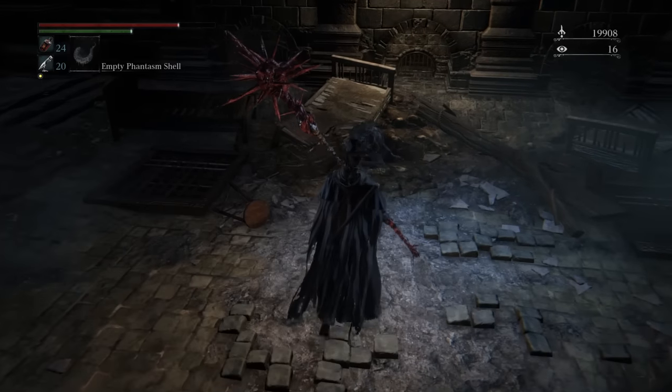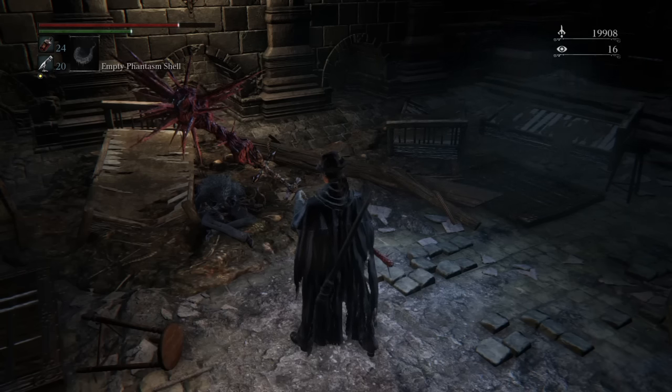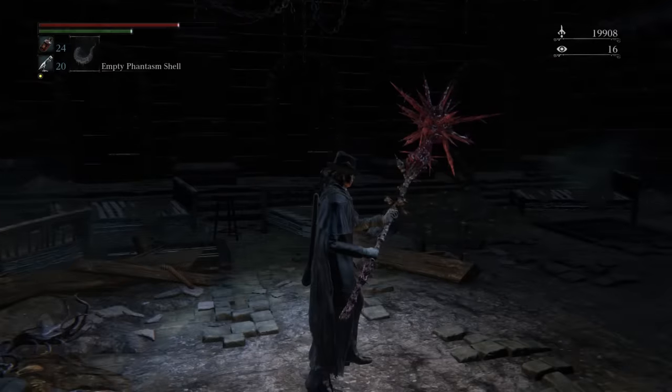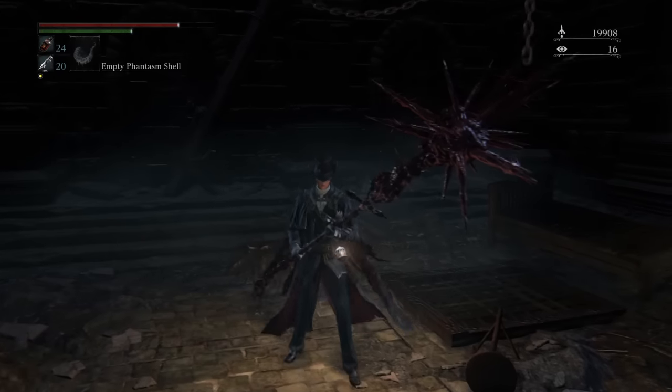Once you're there, you're gonna see a man sitting here. He's gonna tell you a story, then he's gonna ask if you're gonna kill him or not. Of course you're not gonna answer anything, but do kill him — you'll get this weapon. And from there, well, just looking at it, it's pretty good stuff. I hope this helped, thanks for watching.